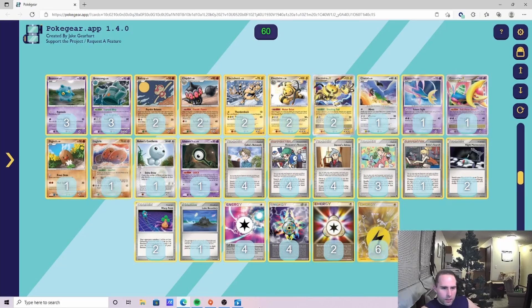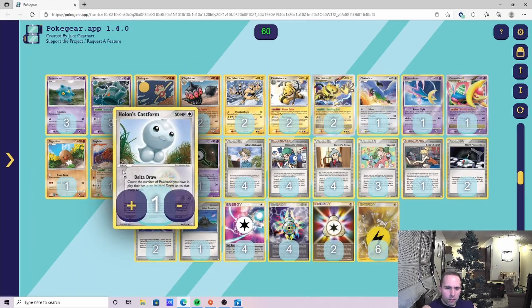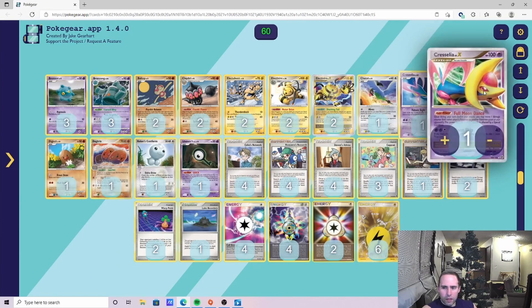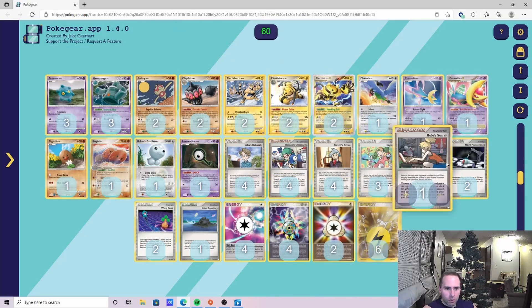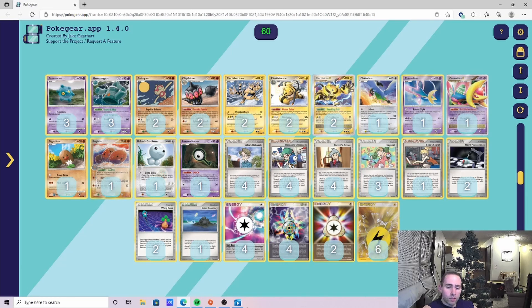We've covered the deck and the strategy in a previous video so I won't go into a ton of detail on it. Essentially we are running Dugtrio to help with the Empoleon matchup, and then we have some synergy with the Cresselia and Bronzong's Pain Amplifier. That Cursed Alloy is probably the best body in the game right now, so we're going to take this into some games and see how we do.